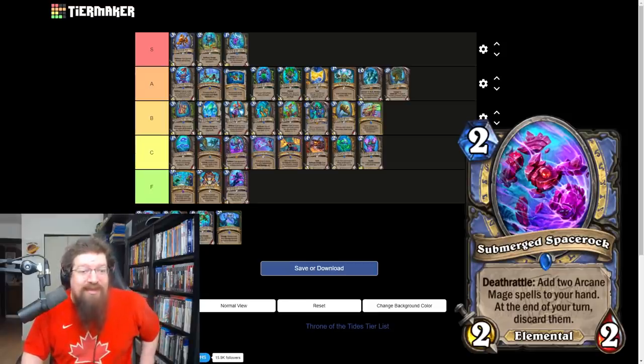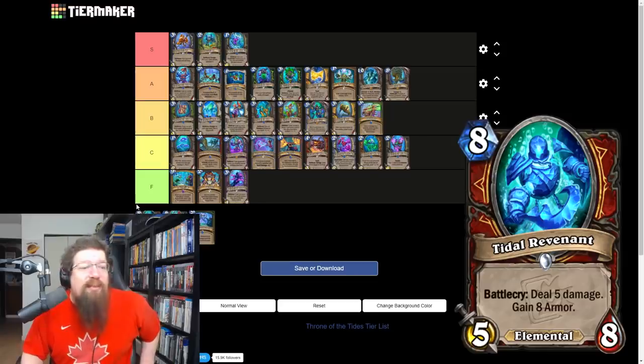Submerged Spacerocks is a two mana 2/2 elemental mage minion — deathrattle: add two random arcane mage spells to your hand at end of turn, scarring them too. It's too hard to control and too hard to manipulate. Pretty cool design, but I'll give it a C. Mages are really struggling for value and this is a really clunky way of trying to get it.